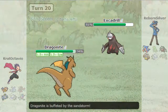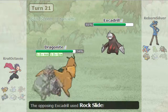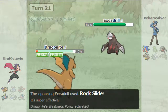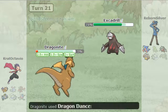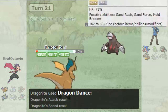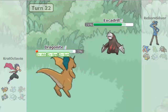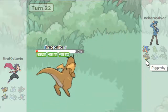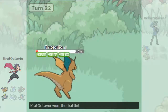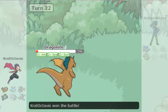He sends in Excadrill. I can live any one hit. The sand is done this turn. I'm about to lose because I got greedy — but no I may not because Dugtrio cannot live this. It doesn't matter though — he ends up quitting, which is fine by me.